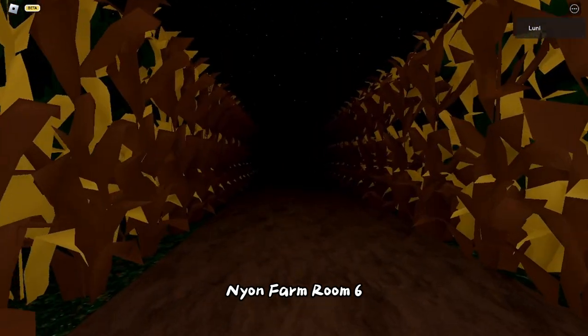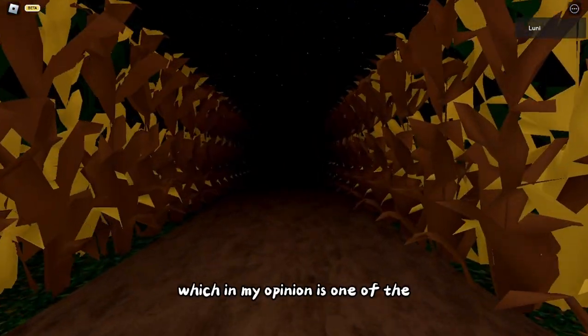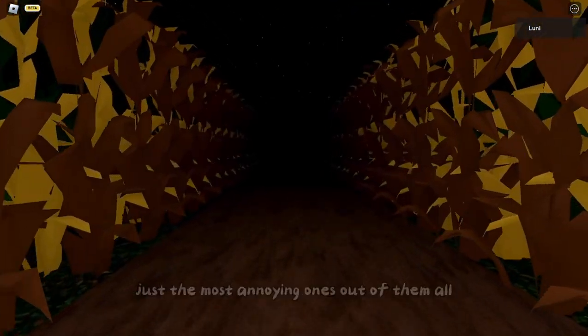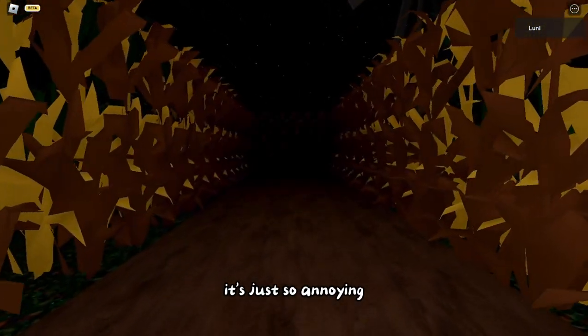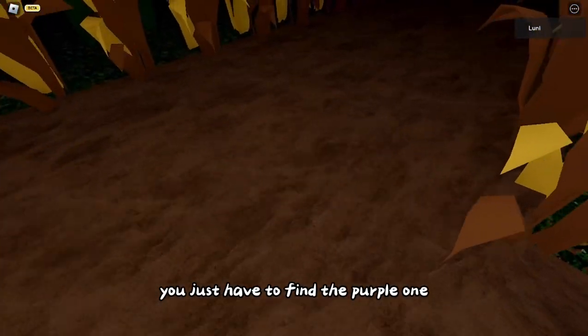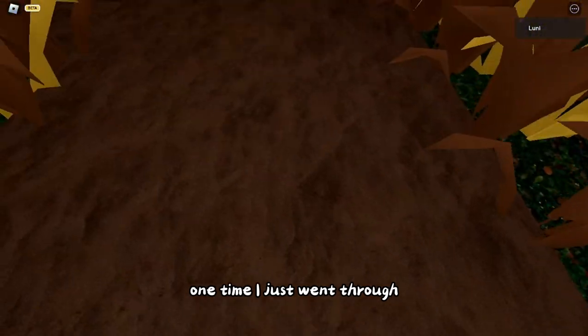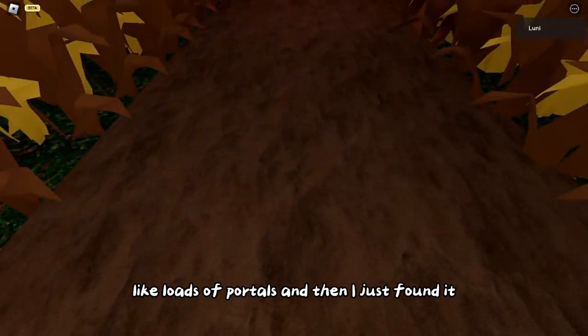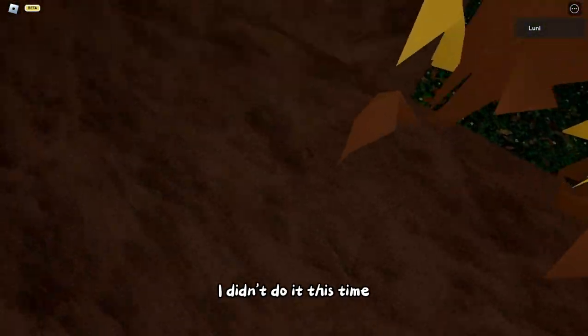Now you're on farm room 6, which in my opinion is one of the most annoying ones. It's a literal maze - you just have to find the purple portal. One time I just went through loads of portals and eventually found it. I didn't manage to do it quickly this time either.